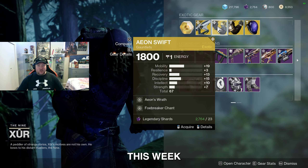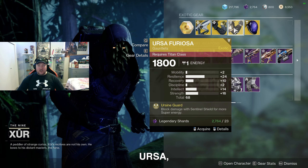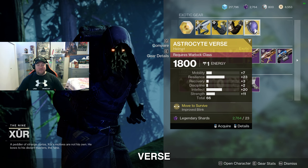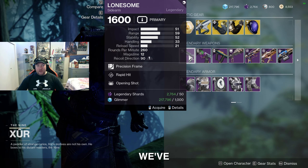Moving on over to the Hunter this week, we've got the Aeon Swift gauntlets. For the Titan we've got the Ursa Furiosa gauntlets, and for the Warlock we've got the Astrocyte Verse helmet.